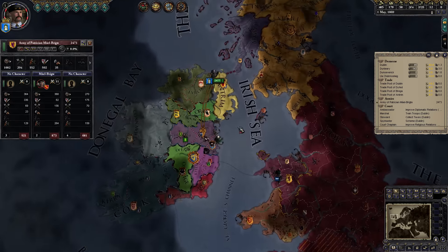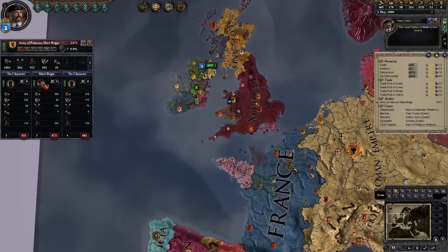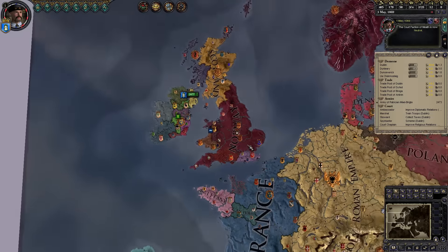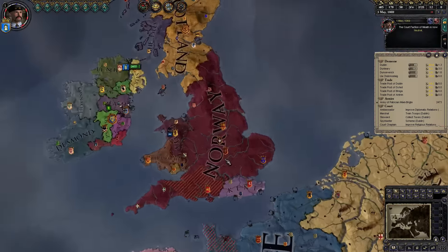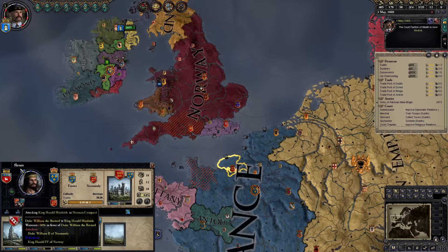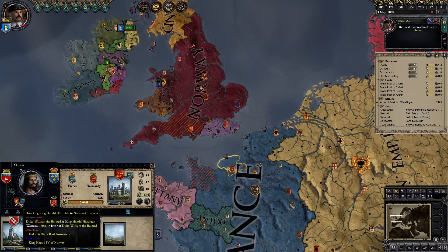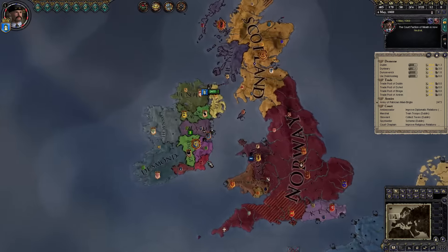Let's bring our troops home and disband them. I completely forgot what was going on in the world — there was of course the Norman invasion of England and the Norwegian invasion. It seems like Norway has been victorious since England is now under their control. And William the Bastard is now attacking King Harald of Norway in his Norman conquest — and he's actually winning, so you could see England changing hands a second time.